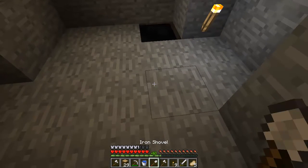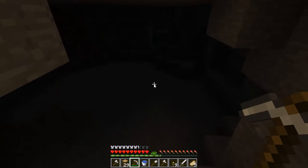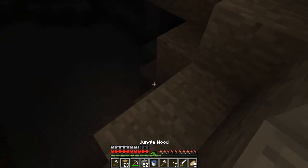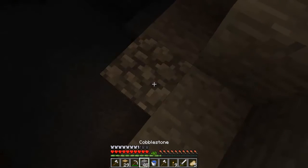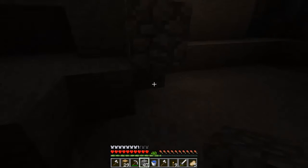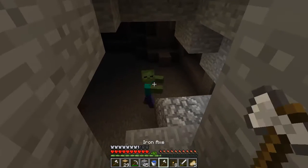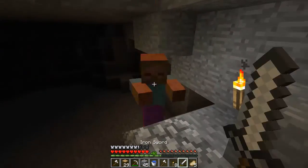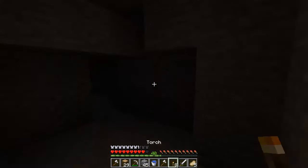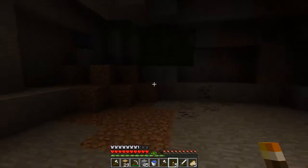I was wondering why the water was taking so long to go down but it's just taking its time because it's at a higher spot. I'll collect this coal. There's another part of this cave I didn't even notice - I thought it was just a block. I'm not going to go down now, I'm just going to try and torch this area up a bit more.